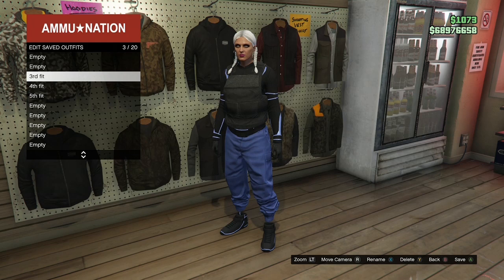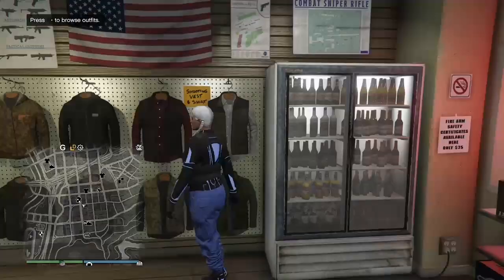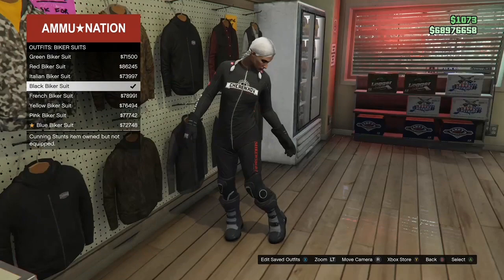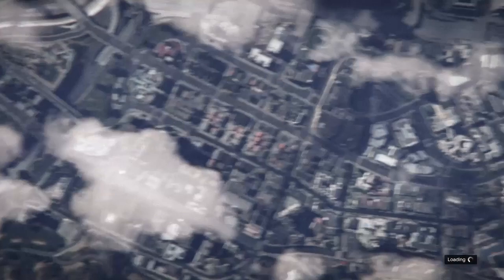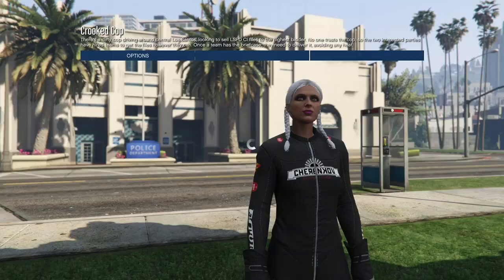Once you've deleted the third component, back out, go to biker suits, and buy the black biker suit. Once you have that, go to online, jobs, rockstar created, versus, and start up Crooked Cops again. When you start up Crooked Cops, make sure you put the clothing on player owned and invite a friend or a random — if you don't put the clothing on player owned the glitch will not work. Once inside, go down to owned outfits and hit right on the d-pad only once.